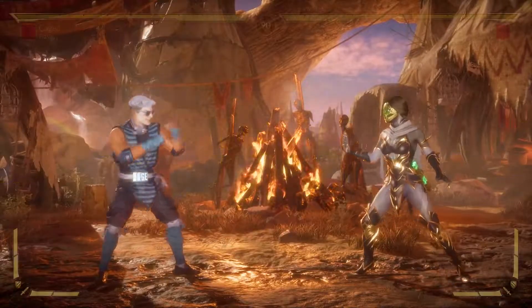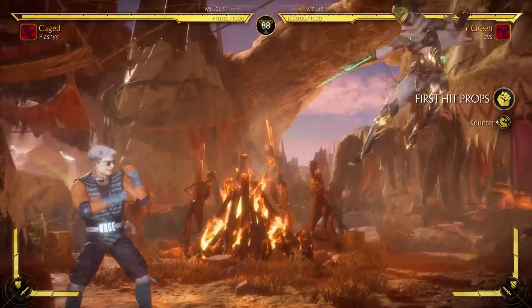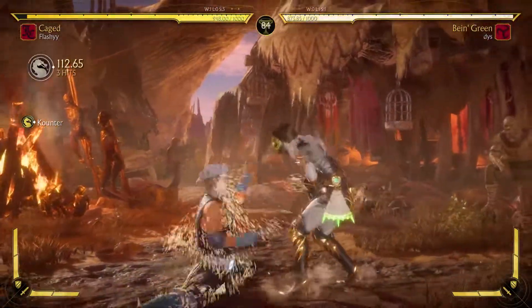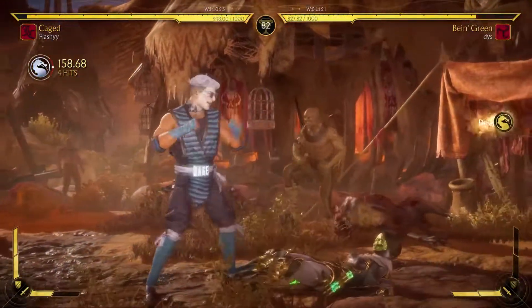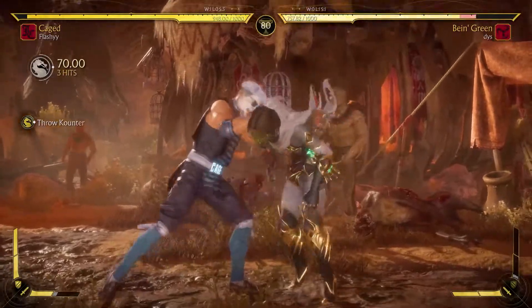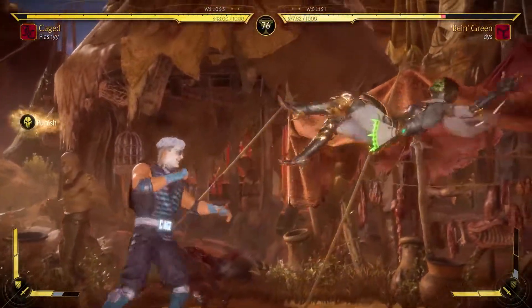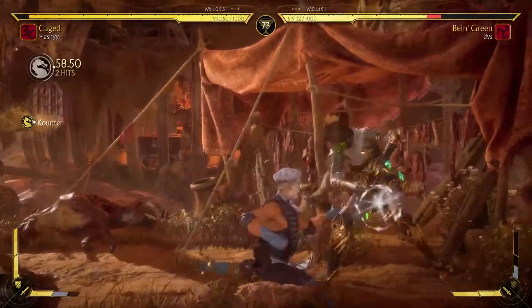Alright Johnny, can we get a W to start? I just ran into that — I thought I was going to be able to whiff punish it. There we go, got that combo. Are they going to break? Yes. Get the throw. That throw just ate their down four. That actually worked.